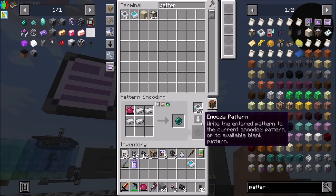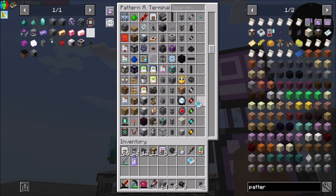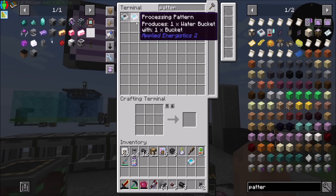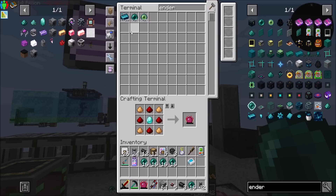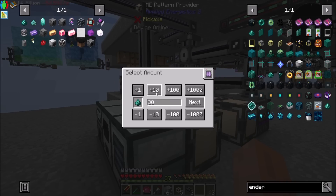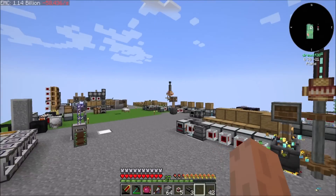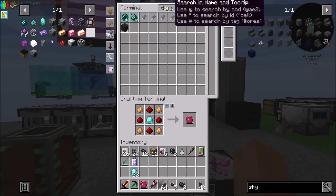Do you know how to make Ender Pearls yet? Not really, but I could probably teach it. If I just keep one in there at all times, I can request a hundred Ender Pearls. So let's get 32 Ender Pearl Dust - that should start. And then we're going to want Diamonds, half a stack of them, and Sky Stone Dust.